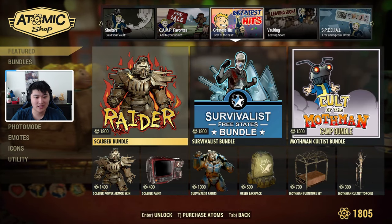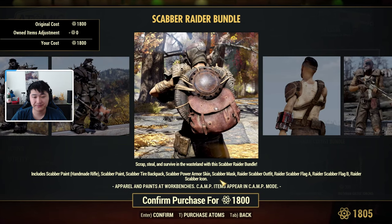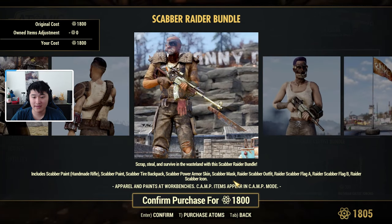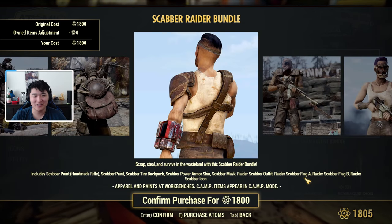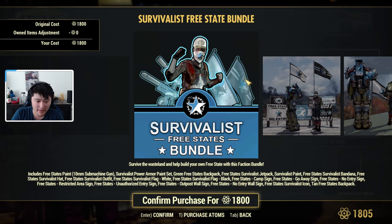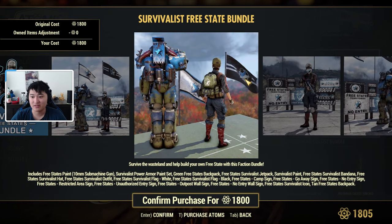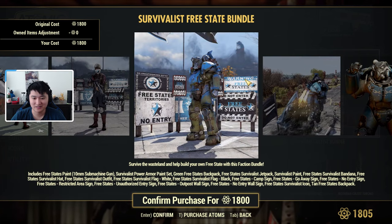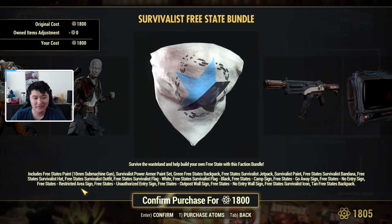In Greatest Hits we have the Scabber Bundle — a power armor paint plus a paint or skin for the Handmade Rifle and backpack. We also have a Scabber mask, Raider Scabber outfit, Raider Scabber Flag A and B, and a Raider Scabber icon. Then there's the Survivalist Bundle, which includes a Free States paint for the 10mm submachine gun, a Survivalist power armor paint set, green Free States backpack, Free States Survivalist jetpack, Survivalist paint, Free States Survivalist bandana, Survivalist hat, outfit, and flags.